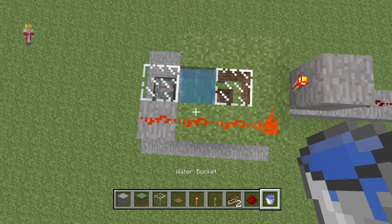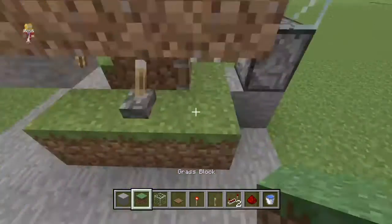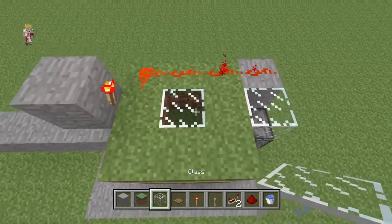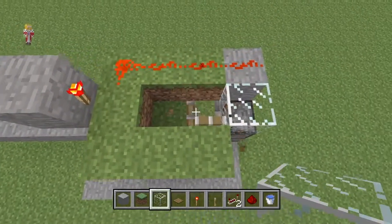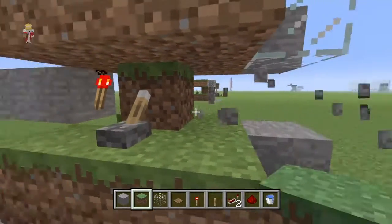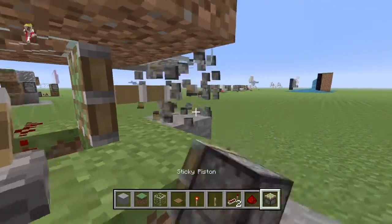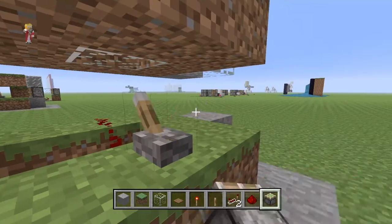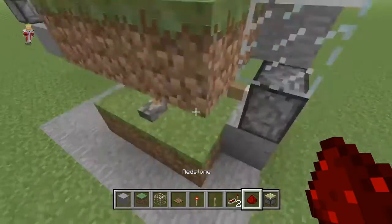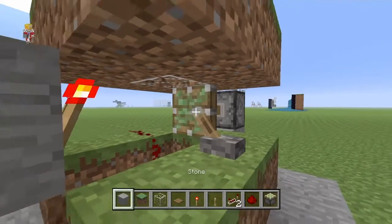On this block you want the water — the water's supposed to be on that one. As you can see, once we place the block of glass there and then break it, it turns into dirt, and that's why the piston is moving. The piston right here is moving because the block is now dirt.